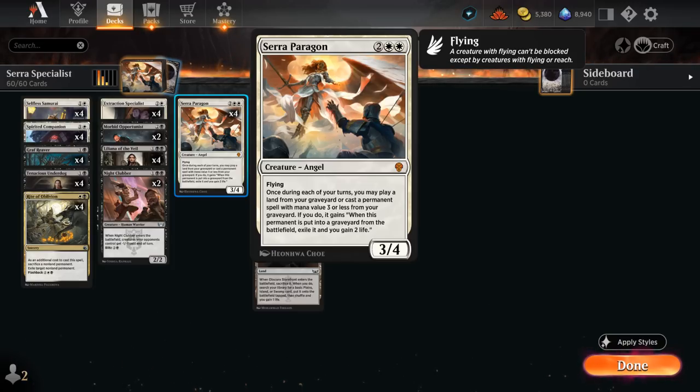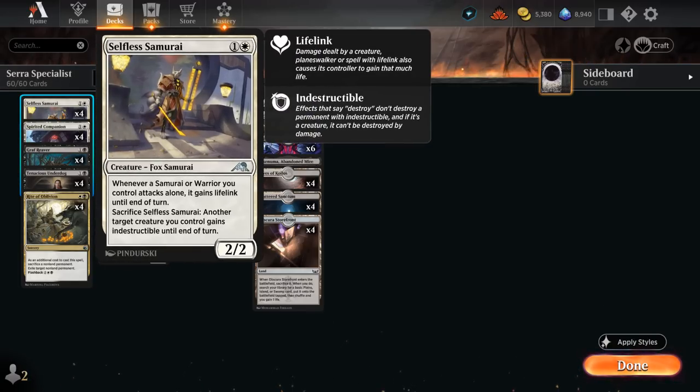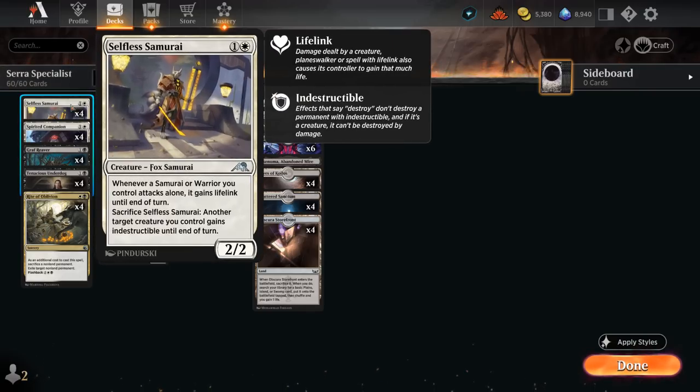This deck is optimized to leverage Sera, Paragon of Light with a full playset of Selfless Samurai to protect it. The turn we play it, it can be sacrificed to give another creature indestructible until end of turn, and then it conveniently ends up in our graveyard where we can get it back with Paragon to protect it once again. It can also give attacking samurai or warrior creatures lifelink until end of turn if they're attacking alone, and our deck has a decent number of samurai and warriors.